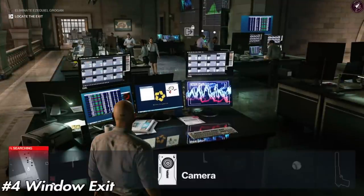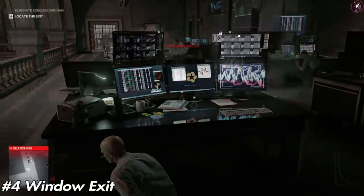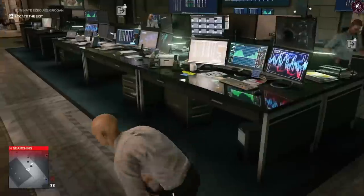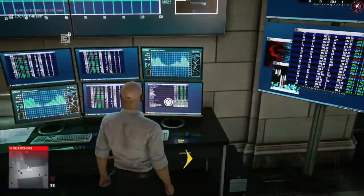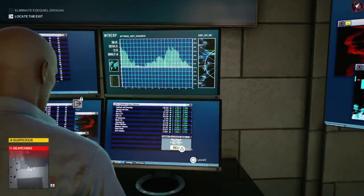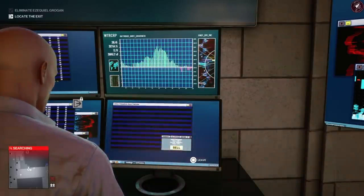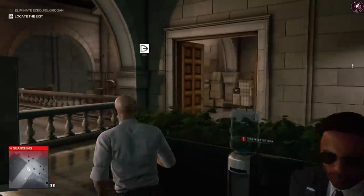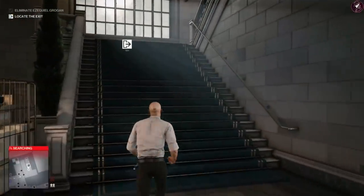Next is the Bank window exit. You need to cause a bit of havoc: head over to where the stocks are and sell, sell, sell to crash the market. Once you've done that, after taking out your target with the exits available, a special exit will appear — this is an easter egg for the IT Crowd, and it's quite funny.